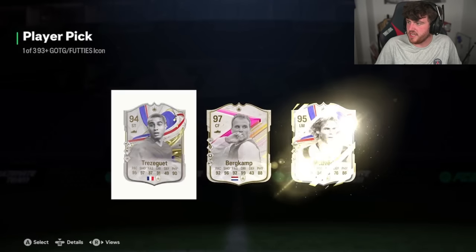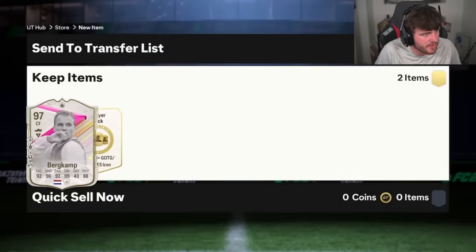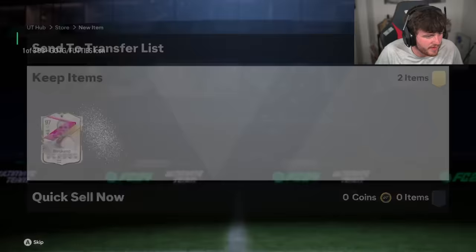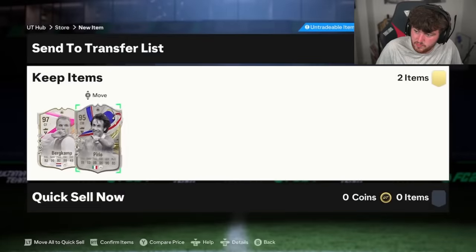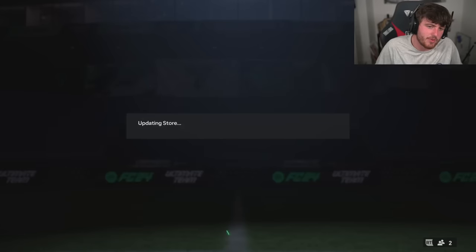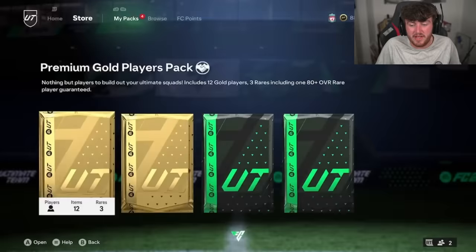Zalem's got two icon picks here. Bergkamp is going to be very common today, isn't he? Next one — Pirlo's all right, you know. Pirlo's actually still pretty usable. He didn't get the upgrades we were hoping for because we thought Italy would go quite far, but he's still pretty usable in my opinion.